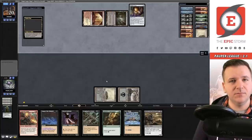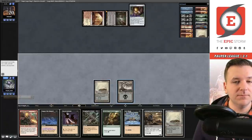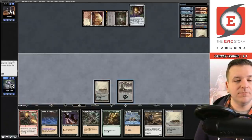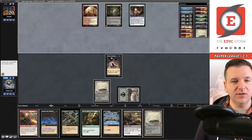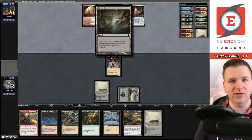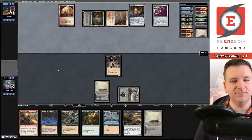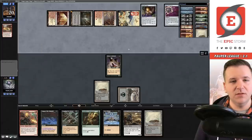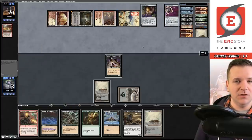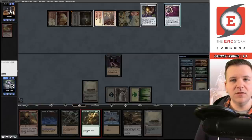Egg — sure. They have Bojuka Bog, so I was punished for the Street Wraith cycle. I think I'm just going to play the Barren Moor — that hurt. I'm going to play the Celebrant; I want to keep the Barren Moor back for cycling. A lot of lists aren't playing Bojuka Bog so I wasn't trying to play around it. Also tells me they have Nils Spellbomb too. I was going to say that tells me they don't have Relics, but here they have both. This is not normal — normally this matchup is a cakewalk.